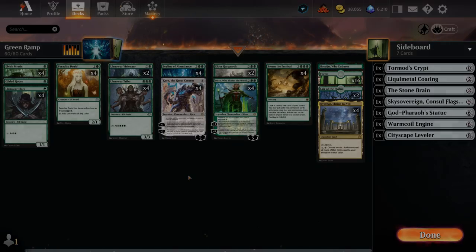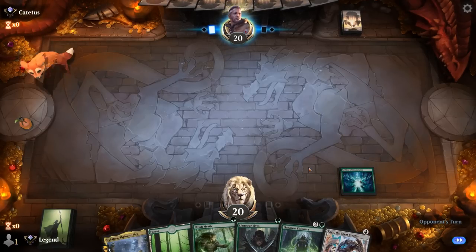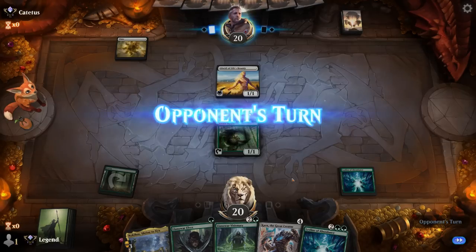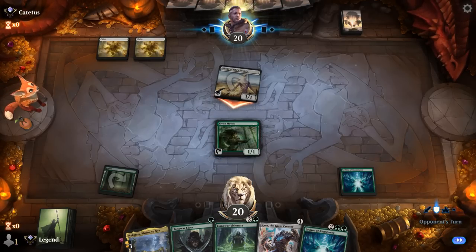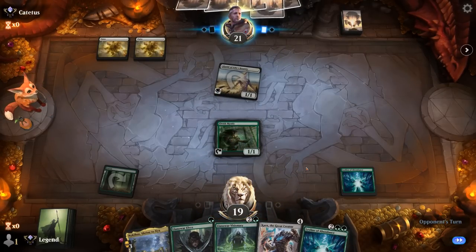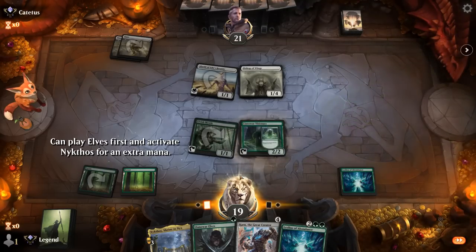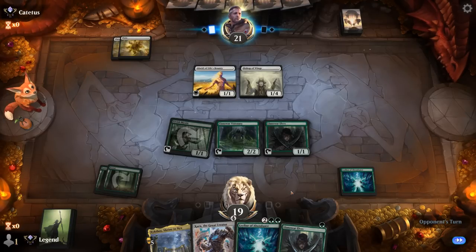We're on the draw and our hand is very promising — we've got a Leyline, multiple elves, and a Karn to sink our mana into. Opponent plays a turn one Alseid, so it could be an Aura deck or a Life Gain deck. And a Bishop of Wings, so Life Gain confirmed. We play Visionary and another Elf as well, and then Nykthos is going to generate a lot of extra mana too, so next turn should be exciting.